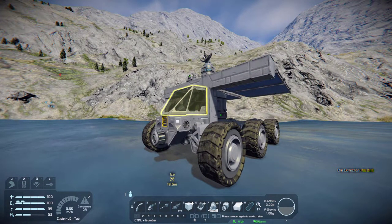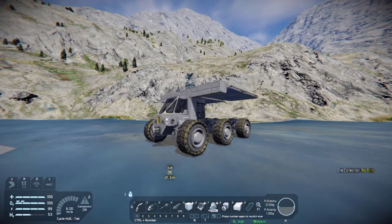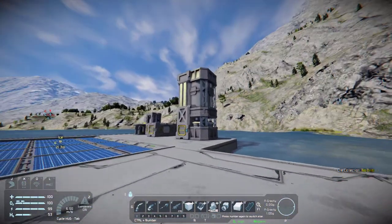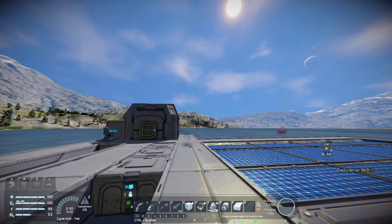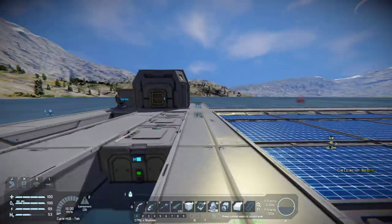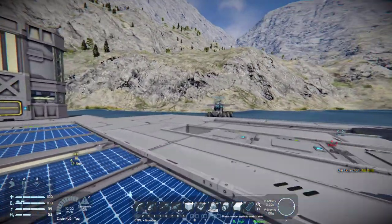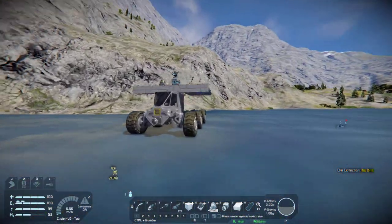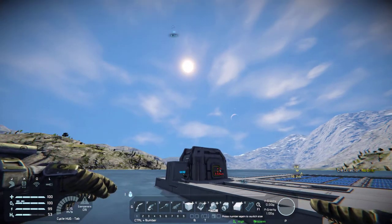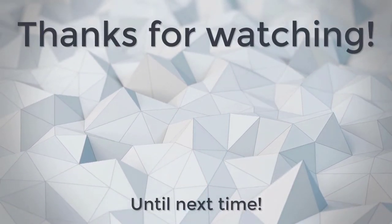I don't know what I'm gonna call this guy yet, but we'll call him something fun. So this is our first little vehicle that we built - we've got a little base set up with the basic stuff. In the next episode I said we're gonna build a mining ship, but I'll keep that for the next episode. Hope you guys enjoyed this episode - please leave a like if you liked it, subscribe if you want to, and I hope to see you guys in the next video. Peace out guys!